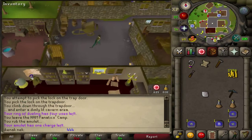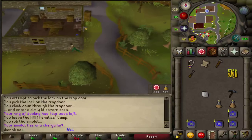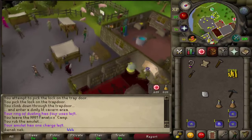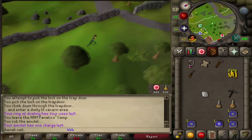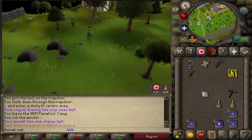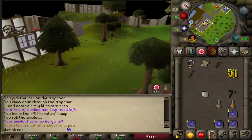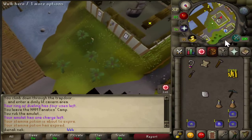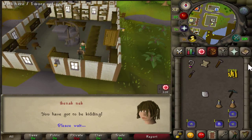Head over to Port Sarim. Go to the axe shop and speak to Brian — the option is 3. He will give the axe back.